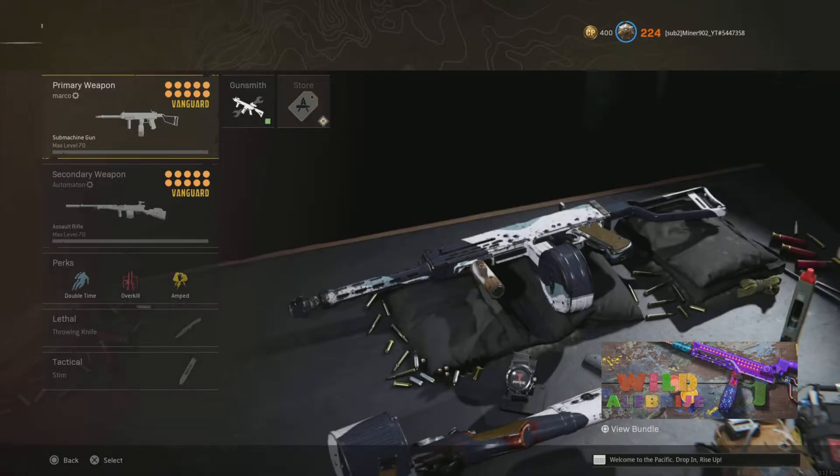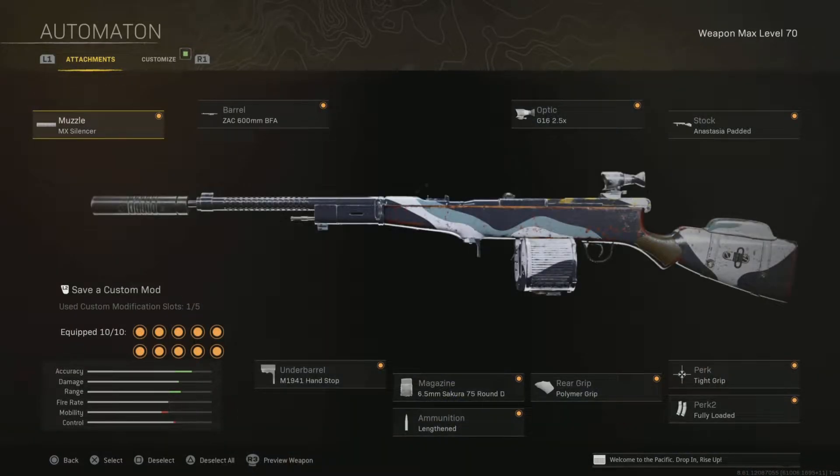This one was a little farther down — I used the Pine Tar in the gameplay. Anyway, that's the class for the Marco; I have it maxed out now. This is before, and the Automaton — this is the class here. If you enjoy, make sure to leave a like and subscribe if you're new around here, and let's get into it.